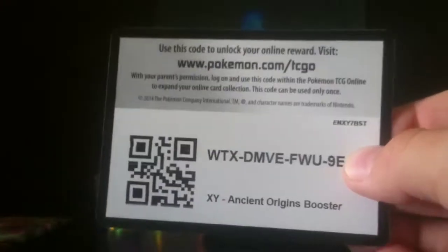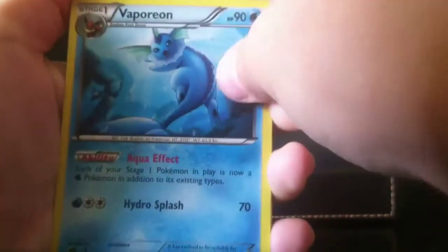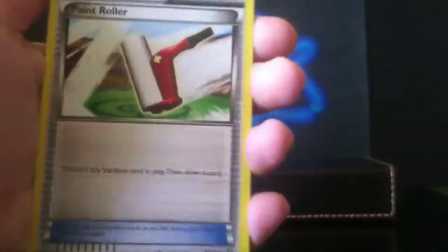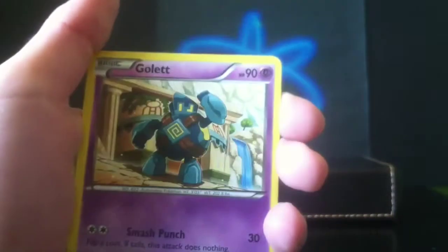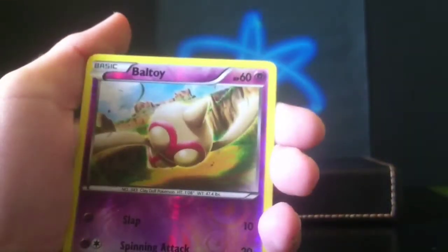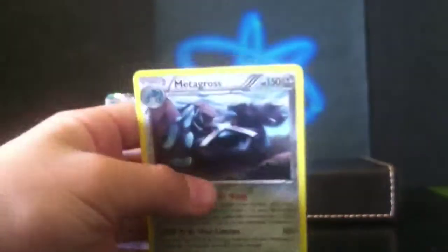Let's put the wrapper aside. Here's the code, and let's do this. So we got: Gloom, a nice Vaporeon, Paint Roller — that's funny — Larvesta, Cottonee, Gullet, Combi, Malamar, reverse Baltoid, and the final card is a regular rare Metagross. And I guess that is all. We got that Hoopa, which is awesome.